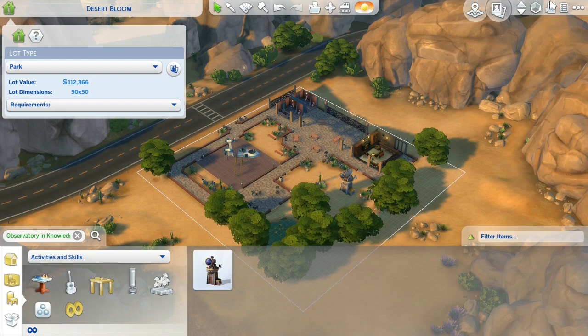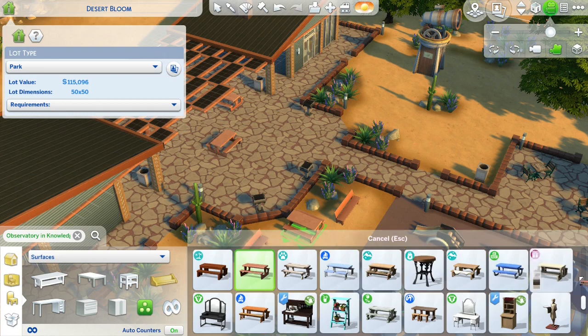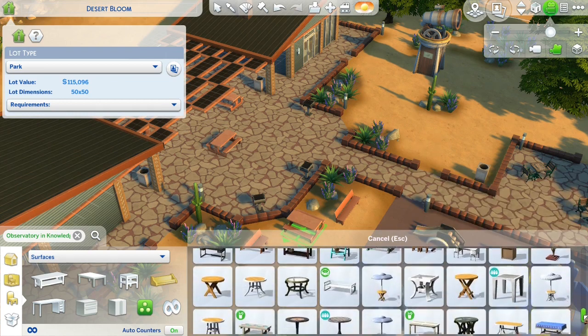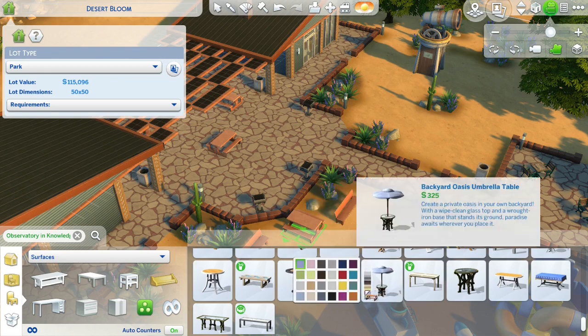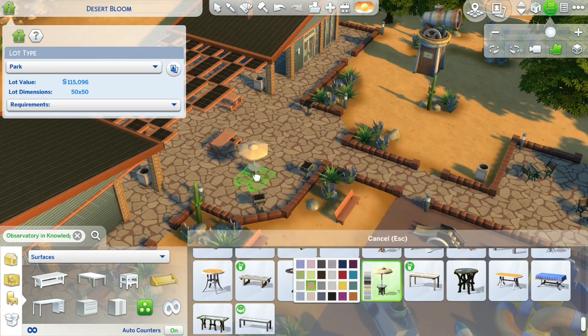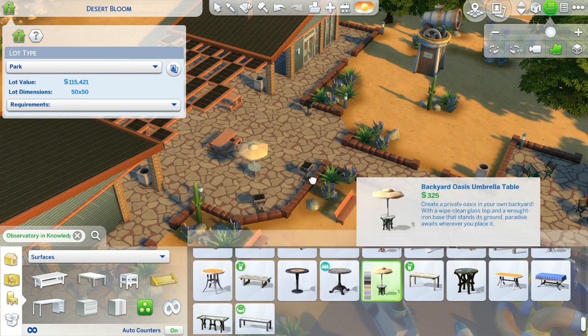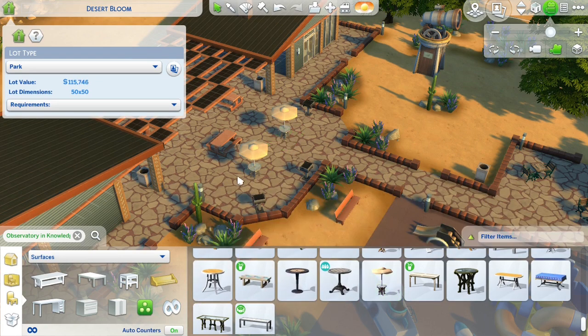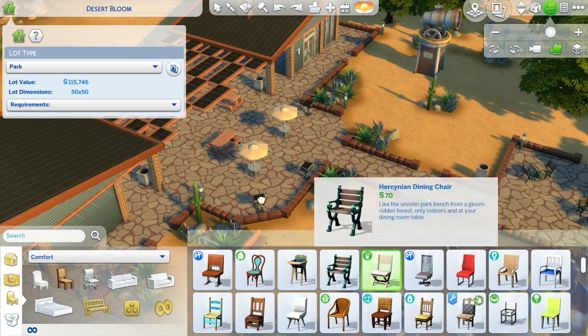From there I like to go over to Desert Bloom Park in Oasis Springs just to put in an observatory, a few more toddler things and to redo the seating a wee bit. It's meant to be in the desert and while there's some cover, I did want to put some parasol benches to be a wee bit more realistic. I did keep some of the old ones underneath some of the slots because you can't put a birthday cake on the parasol ones for some reason.